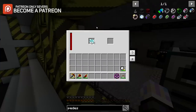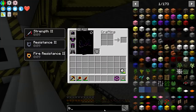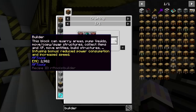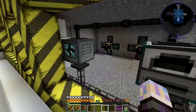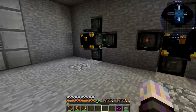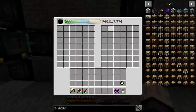The first thing I did was the Machine Infuser. I went ahead and made this to infuse the builder. You can infuse machines and give them different levels of power consumption. This one increases the speed of the builder. I wanted to speed up the builder so we can get EMC a little faster.